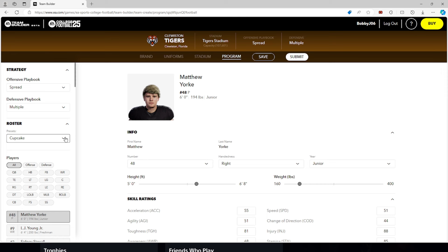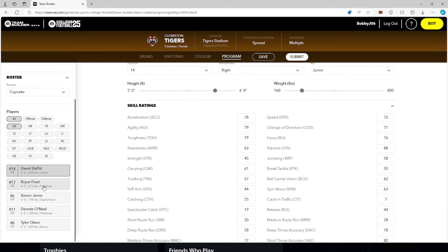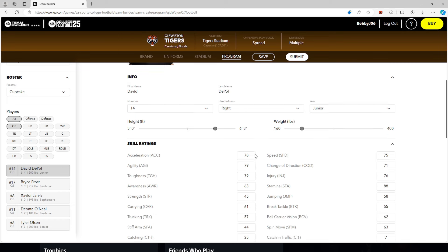On the left side you have roster types: cupcake, spread, powerhouse — this really doesn't matter, it's all your preference. Now as far as creating a player, let's say you want to create a quarterback. Go to quarterback and you'll see the list of quarterbacks on the left-hand side — I have five listed here. You cannot change the name of your players on this screen. This screen is only for number, left or right hand, what year you want to make him, his height, his weight, and his attributes.